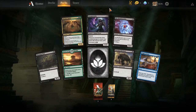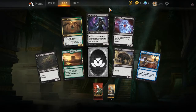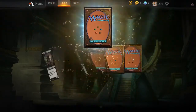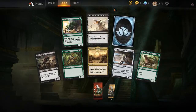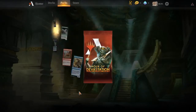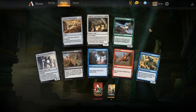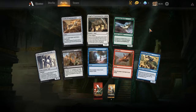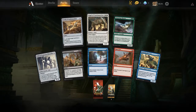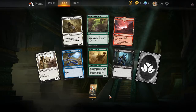Dreamstealer — whenever Dreamstealer deals combat damage to a player, they discard that many cards. That's a nice card, I want that in real life. Obelisk Spider's also pretty nice. Vraska's Contempt — forward wipe, but I don't get my lands next turn. Angel of Condemnation: exile another target creature, return that card to the battlefield at the beginning of the next end step. Or exert it to exile the creature until it leaves the field. Rhonas's Last Stand — get a Snake Token, but no land next turn.